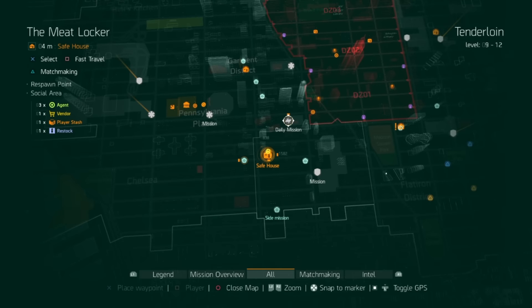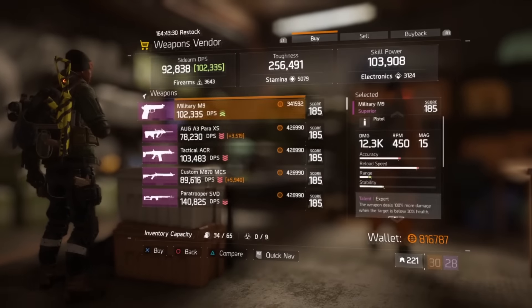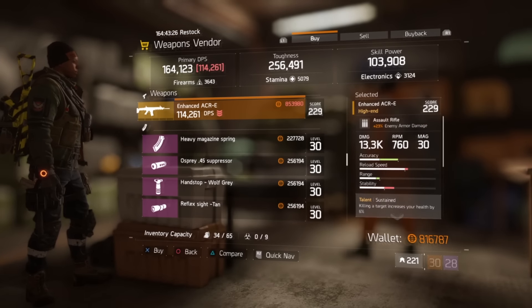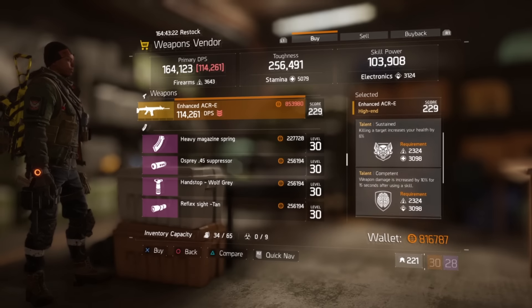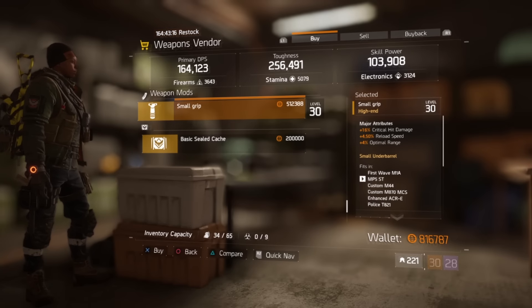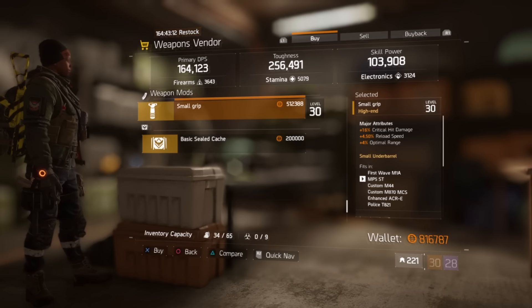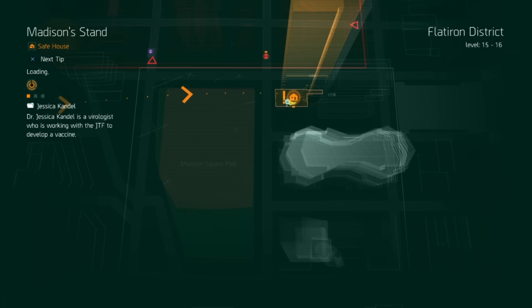At The Meat Locker, we have an Enhanced AK with 23% enemy armor damage, Sustained, Competent, and Capable — kind of average all-around. The small grip gives 16% critical hit damage, 4.5% reload speed, and 4% optimal range.